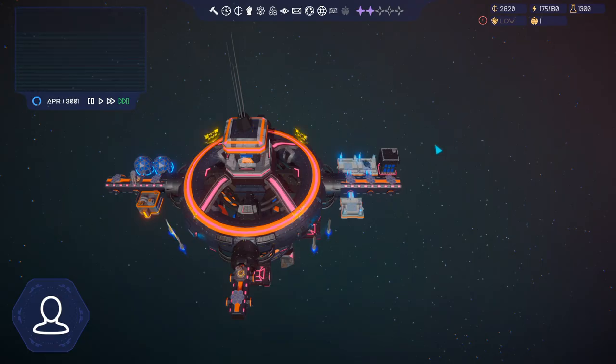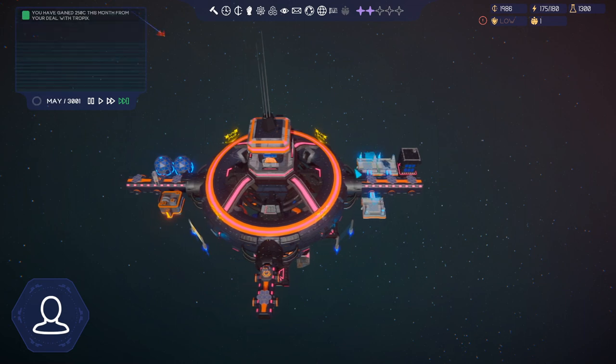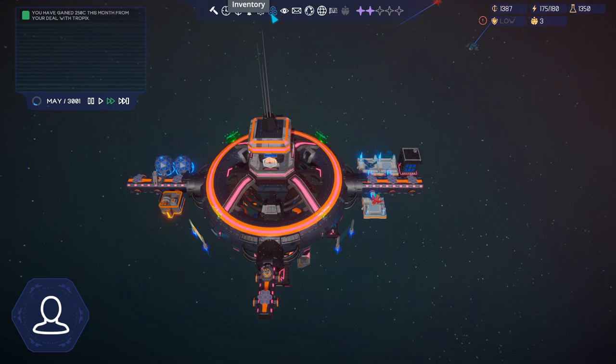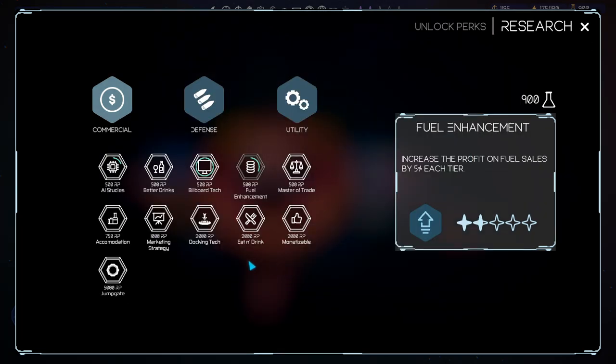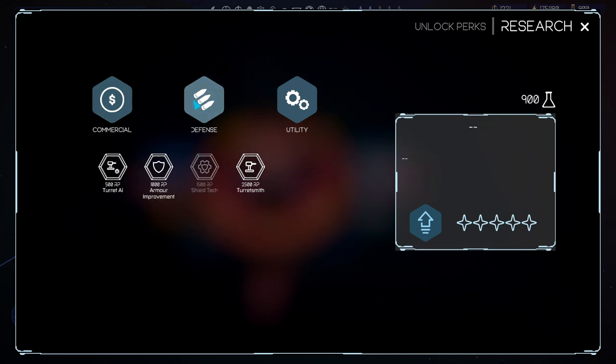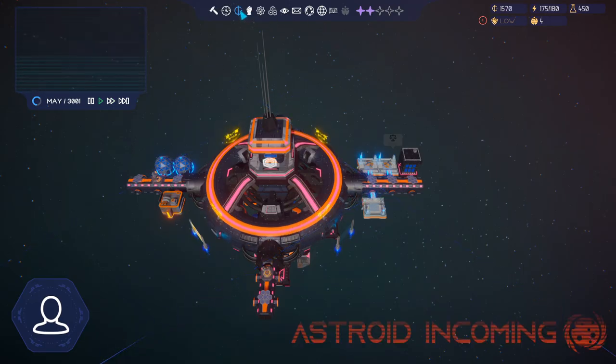We're kind of hanging on by a thread - slowly handling it. We're doing really well on research though. At this point we don't want to research more docking bays because we won't have the money for it, so we could try fuel enhancement or better drinks for more profit on alcohol. Let's do fuel enhancement - increase profit on fuel sales. And possibly turret AI to lower upkeep on turrets - that also seems like a good decision.